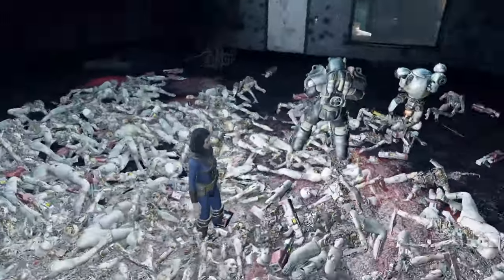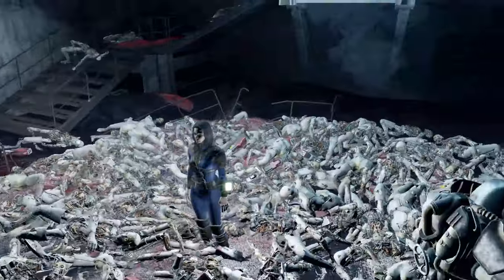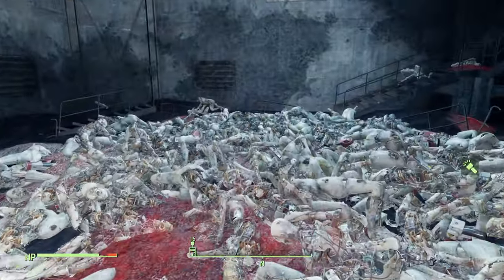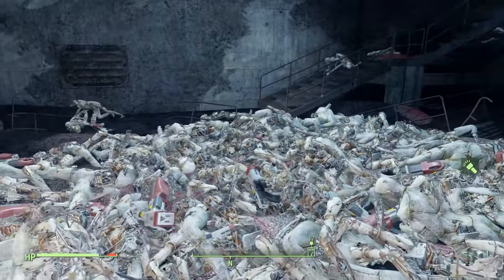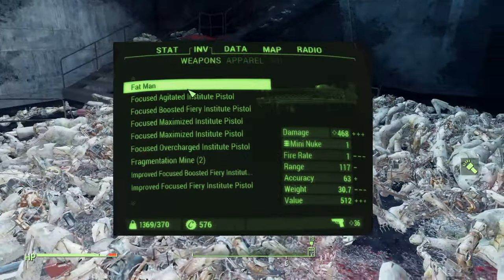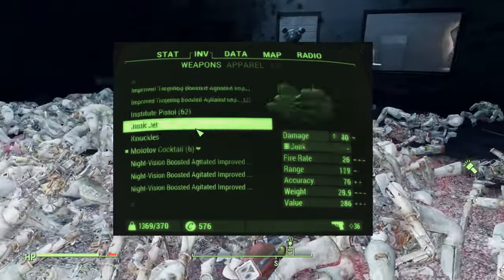Hey everyone, Falamid here. On this episode we'll go over the fusion cell farm at ArcJet facility and how we can use the carry weight exploit to accumulate not just thousands in fusion cells but also high value weapons and materials worth tens of thousands of caps without being over-encumbered.